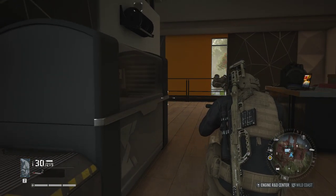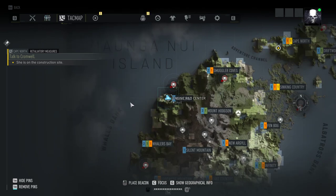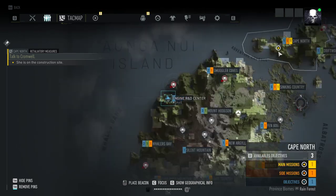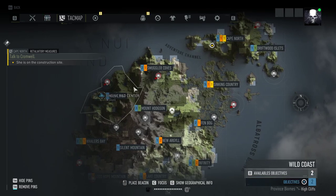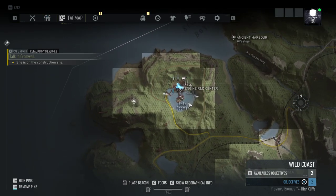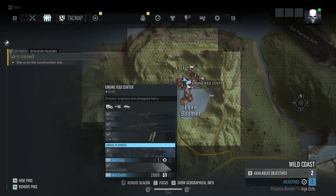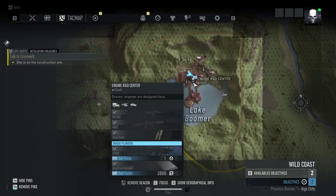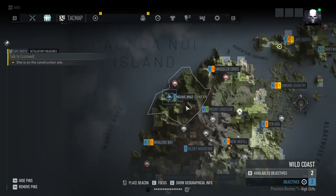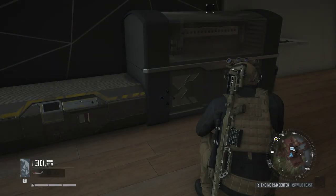The location — that's kind of the important part of what this whole video is about — it is in the Wild Coast. A main mission actually brought me here. It's in the Engine R&D Center. This place was pretty well fortified. There are also a couple of other things but no blueprints or anything really important other than the Tavor. So this is the location: Engine R&D Center in the Wild Coast.